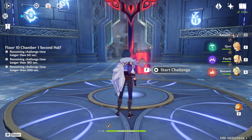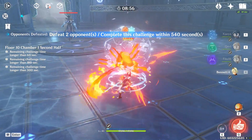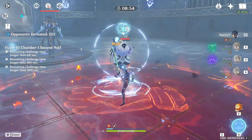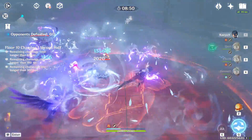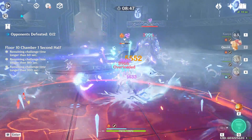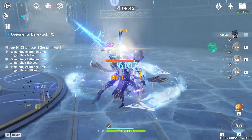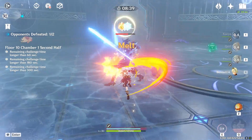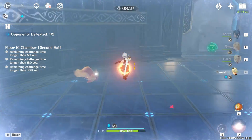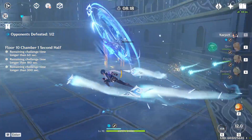This floor has an Abyss Herald as well as a Cryo Mage. Knocking out the Cryo Mage is my first priority because of that annoying crystal thing everyone is familiar with. I'd try to break his shield and kill him as fast as possible. I wouldn't worry too much about the Herald at this point because he's only level 80, and you have plenty of time since the previous floor didn't take long.